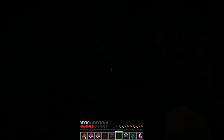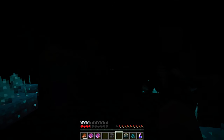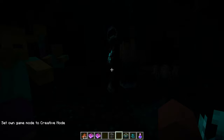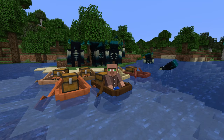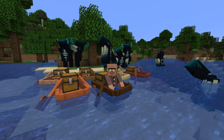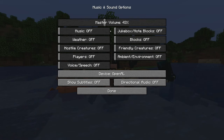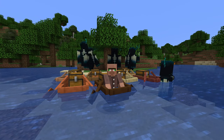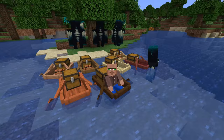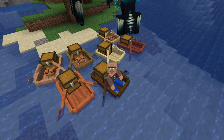That is all that we have for today. This is a pretty small snapshot in terms of new features — we really only have the warden, the new enchantments, and the chest boats. But I think this is looking very cool and I am very excited for the Wild Update, which should be coming out around summer given the pace of the snapshots right now. They still need to refine some things and add in the ancient cities. I'm really excited to see the new mangrove swamp biomes — I think they're going to be incredible.